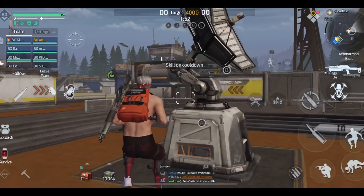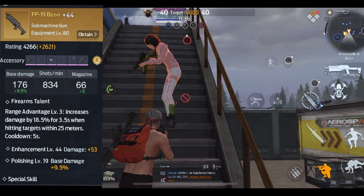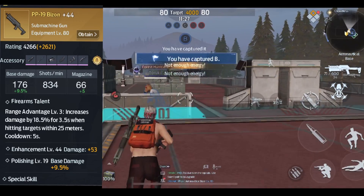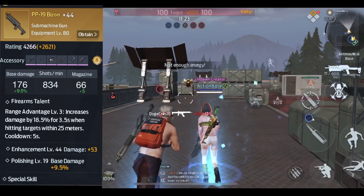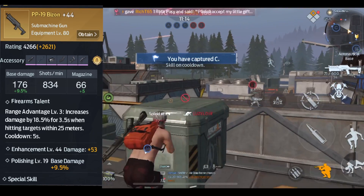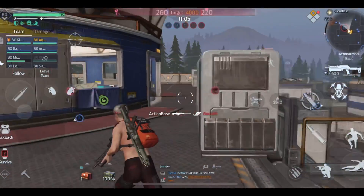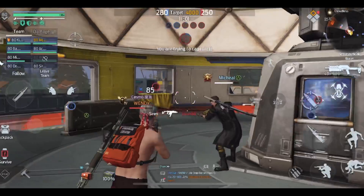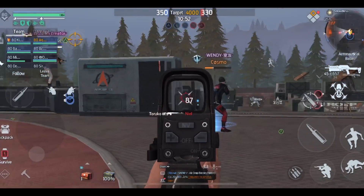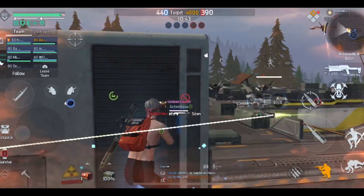This is why the P19 is my favorite submachine gun. I'm putting the skills for the P19 on screen right now. As you guys can see, it says the range advantage level three increases damage by 18.5% for 3.5 seconds when hitting targets within 25 meters. What that means is self-explanatory — get within 25 meters of the person and you're going to be doing 18.5% more damage, which is almost 25% more damage than the gun already does. This gun specifically has 176 base damage. I went the extra mile and calculated the extra damage — it comes to 9.4 extra damage per shot. It doesn't seem like a lot, but factor in that this P19 shoots so fast, so 9.4 damage every single shot is really good. With 70 bullets in your gun, that's so much more total damage.